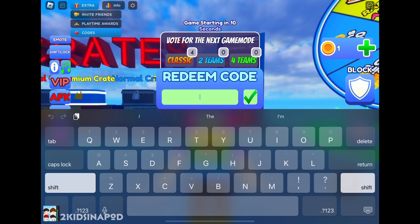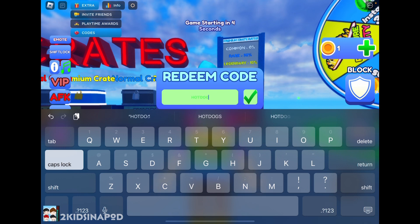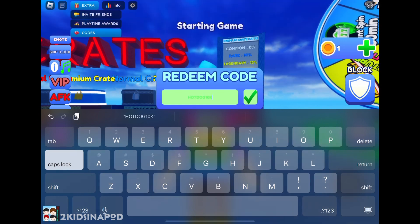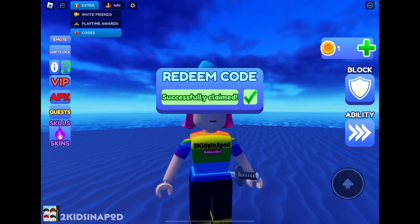Now you're going to have to type in the newest code in capital letters: HOTDOG10K. Just like that — Hotdog10K — and click the check mark to successfully redeem.